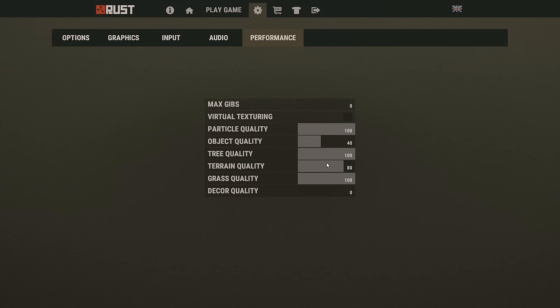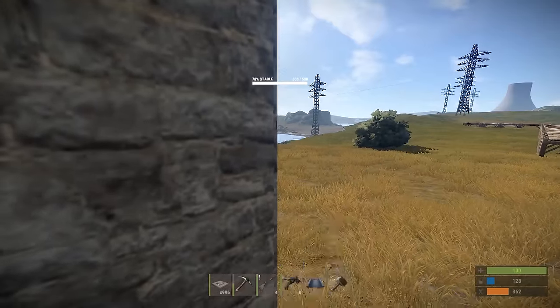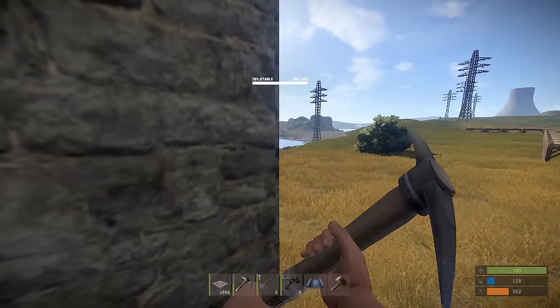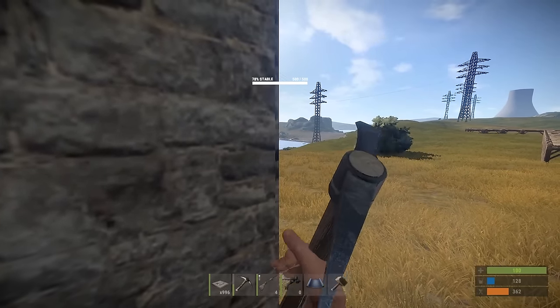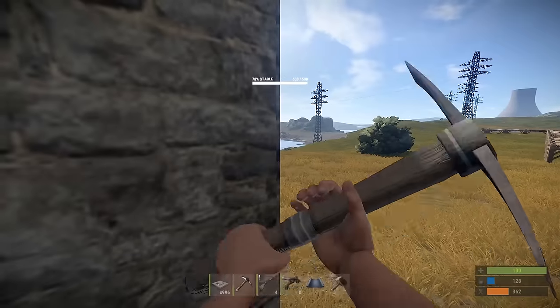The next thing I want to talk about is corner picking. A lot of people think that this is fixed, but it's actually not. Basically what you do is the same thing as before — you just need to hit the edge. You won't be able to see the damage that you're doing, but if you're hitting the right spot, just like you see here, it's still going to go down.